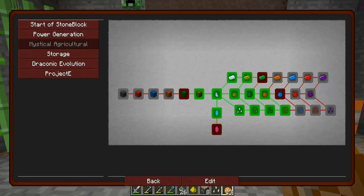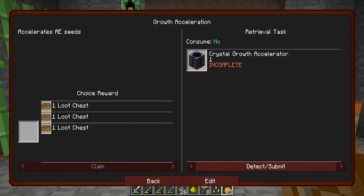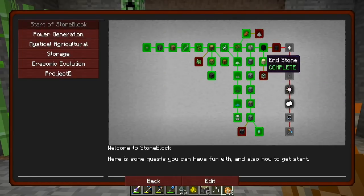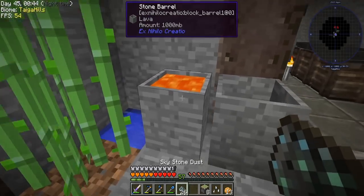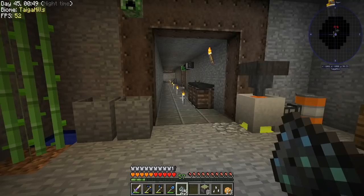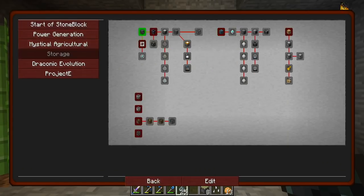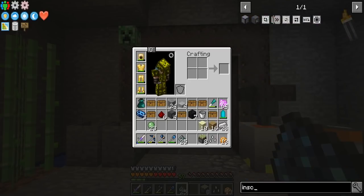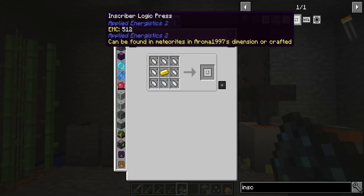In order to get into Applied Energistics, I had to do a bunch of quests off camera. I needed to make a certus quartz seed, which is tier 3, so I had to do all the tier 2 and tier 3 seeds and everything. I also made the infusion stone, managed to make endstone — you just need a stone barrel, put glowstone in lava and you get endstone. For skystone, you put the dust inside lava and you get skystone. I also made the inscriber and knocked out a bunch of quests. Now we have to make the presses, and in order to make the presses we're going to need the essence.